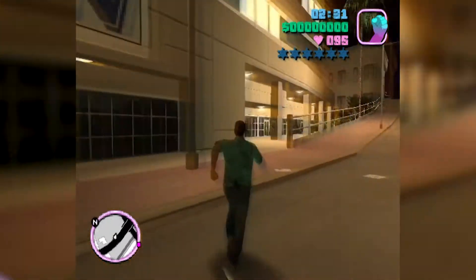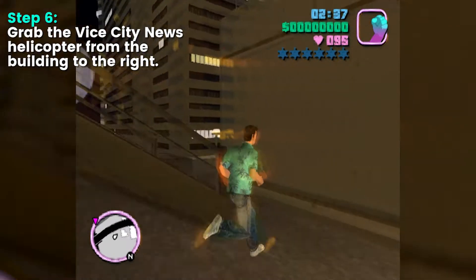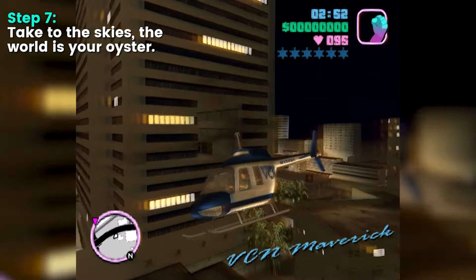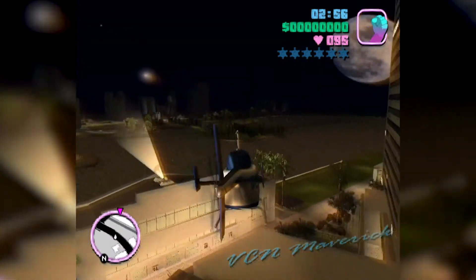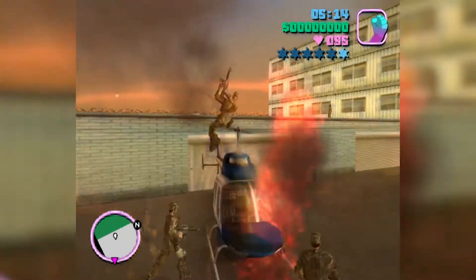The building now on your right is the Vice City news station. By going through this doorway you can easily access the helicopter on the roof. Now you can fly wherever you want. If you so wish, you can go to the military base like I did and die to a barrage of gunfire.